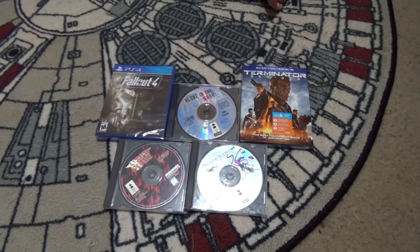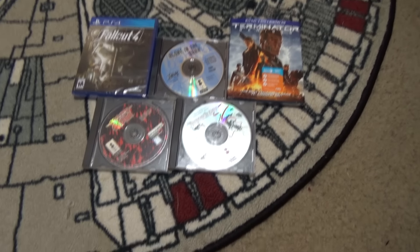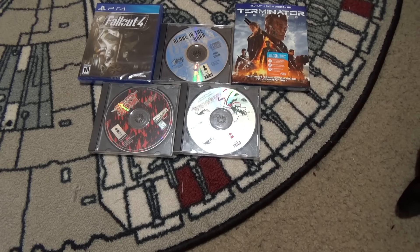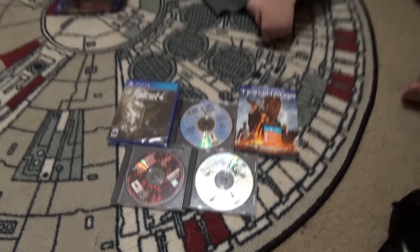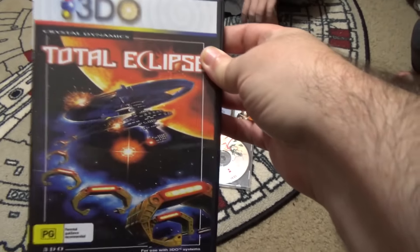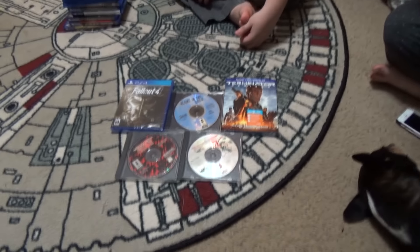Here's the last pile: Fallout 4 for PS4, and three games for the 3DO — Samurai Shodown, Dragon's Lair, and Alone in the Dark — disc only, because I don't care for the 3DO boxes and the waifu knew that. I'm going to create my own custom boxes for them, similar to what I did for Total Eclipse for the 3DO, which has full artwork and looks great on the shelf.